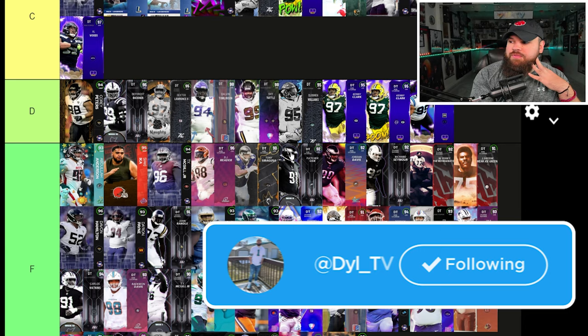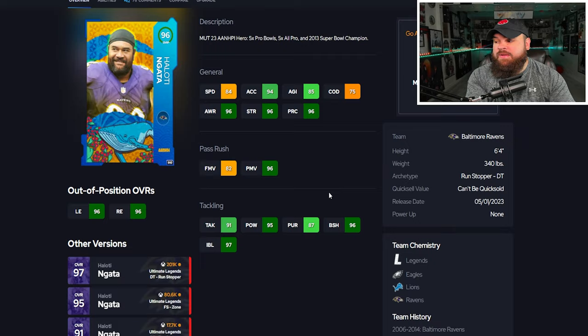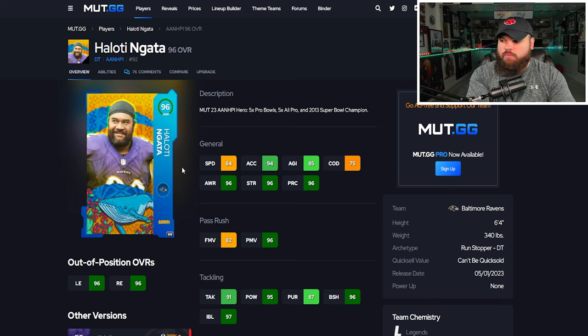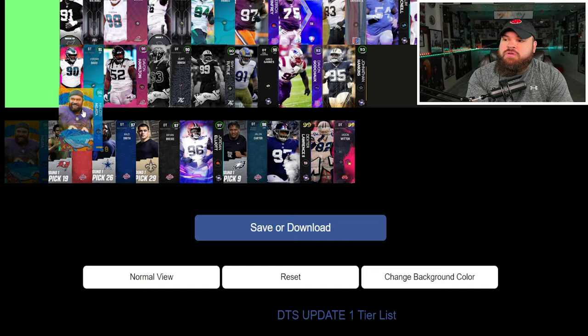Next we have Helo D'Nata, a 96 overall that you can potentially get for free. He has 84 speed, 94 acceleration, 82 finesse moves, 96 power moves, 96 block shed, 97 impact blocking, with bull rush and swim move on yes. Comparing him to his ultimate legend, it's essentially minus one stat which you're not really going to notice, especially with how much abilities matter. This time he gets zero AP inside stuff — exactly what I'd run — so I'm putting him right next to his ultimate legend card.